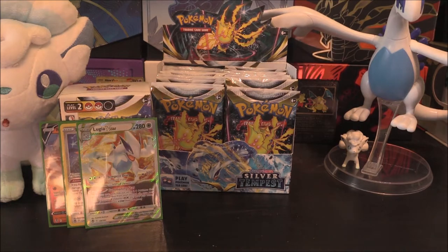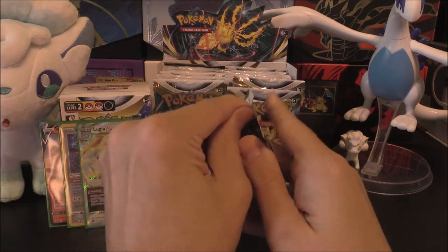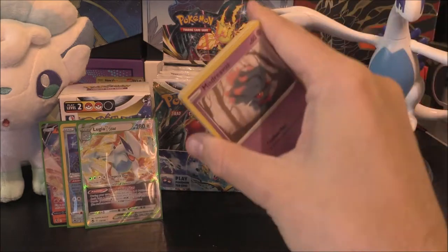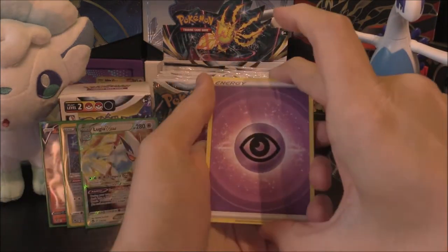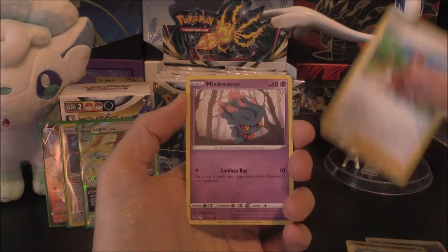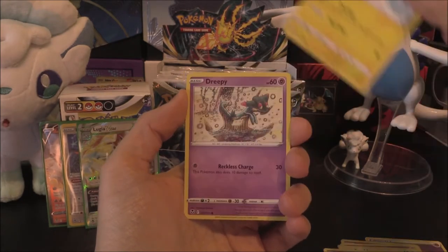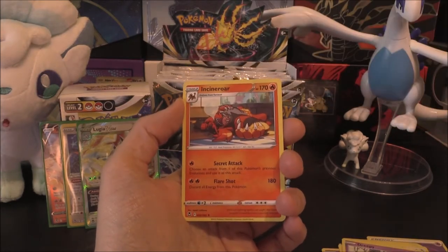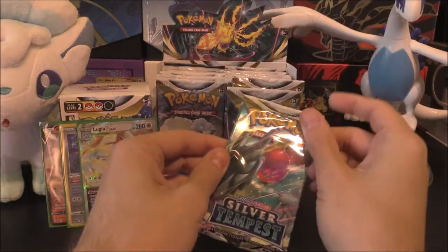I'll take the pull any day. So already we're starting out very, very promising - we might be on for a bit of a dry spell with three pulls in just two packs. We've got Psychic Energy, Bohemian, Emergency Jelly, Serena, Mistreavus, Swabaloo, Swirlix, Rotom, Dreepy. We've got a Ninetales Reverse and the Rare or Better of Incineroar right there. Very cool - bit of a Psychic-orientated pack there.